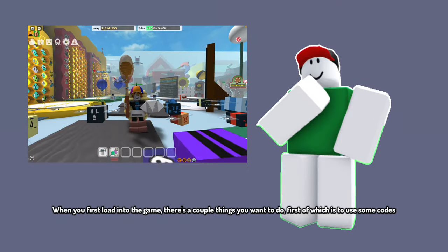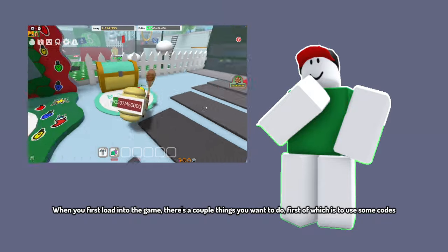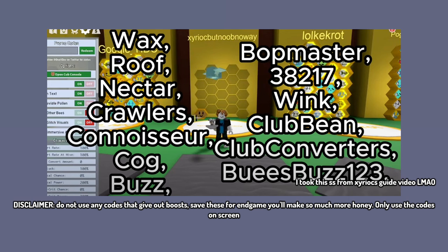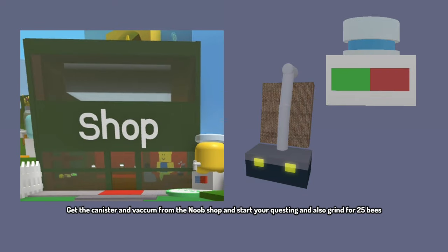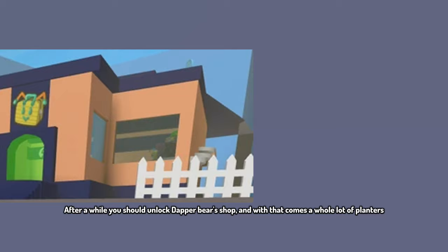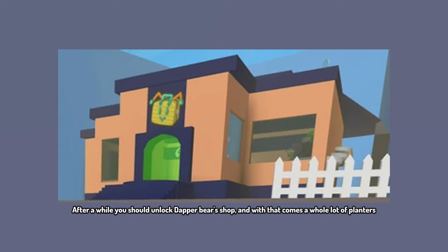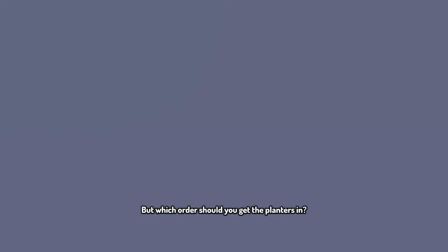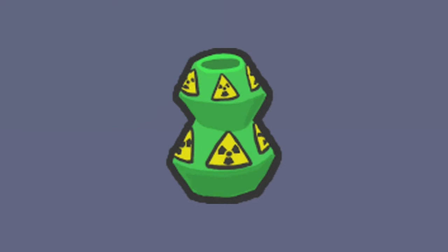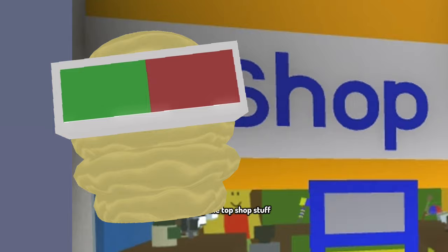Chapter 1.3: Initial Steps. When you first load into the game there are a couple things you want to do. First, use some codes — but do not use any codes that give out boosts; save these for in-game so you'll make much more honey. Only use the codes shown on screen. Get the canister and vacuum from the noob shop and start questing. Also grind for 25 bees. After a while you should unlock Dapper Bear's shop, which brings a whole lot of planters. Get them in this order: Plastic, Red Clay, Candy, Tacky, Pesticide, and Blue Clay. Then buy the top shop items.